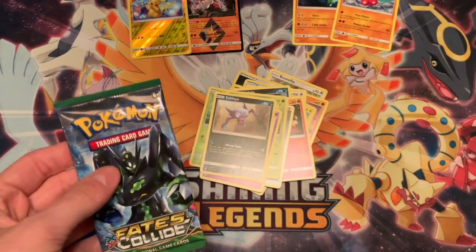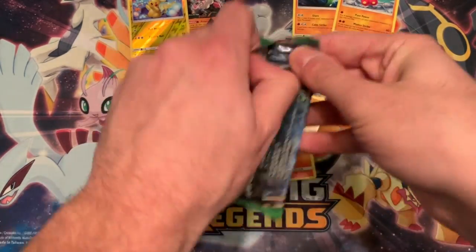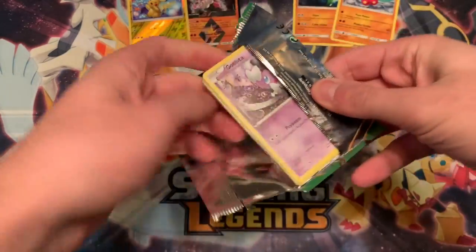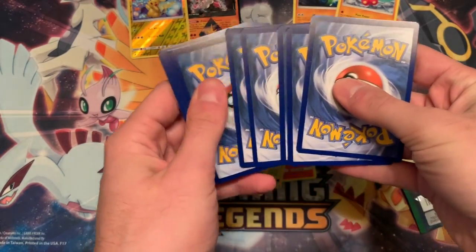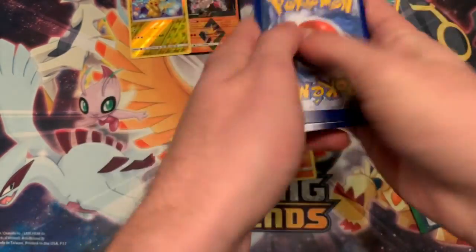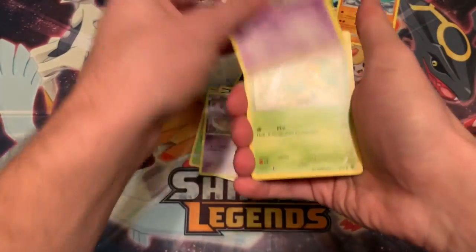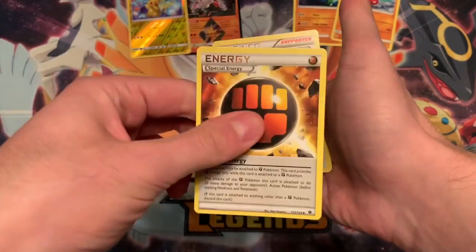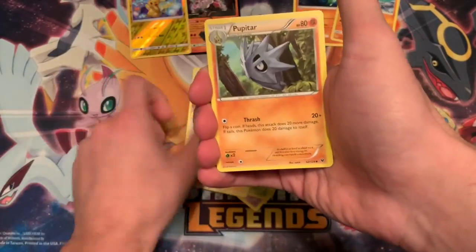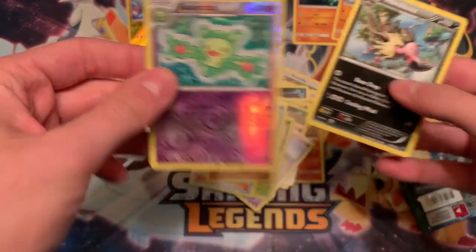They always got to throw one of these in - the worst of the Zygarde. I would have rather had another one of the other guy instead of that. One, two, three - this is three under two. Don't forget the old XY pack trick. I have so many of these codes for online and they're so worthless. Zeraora, Snivy, Snubbull, Binacle - oh, these were good back in the day, kept upping your damage, they were disgusting - Reuniclus, and Buzzwole. Is that a rare? Yeah, it's a rare. Nice.